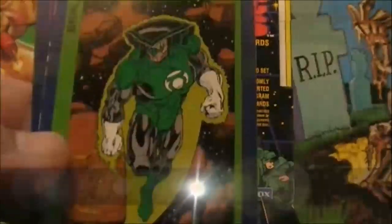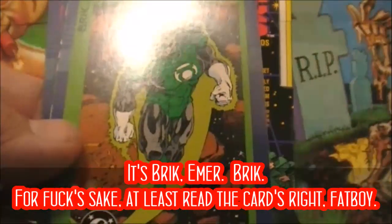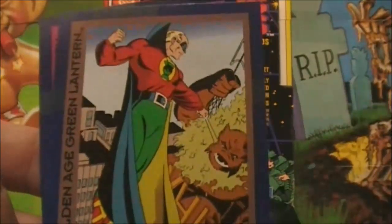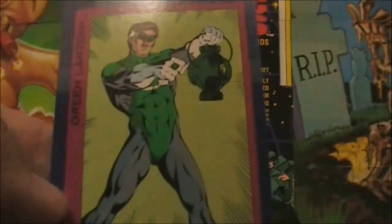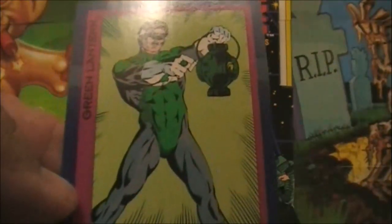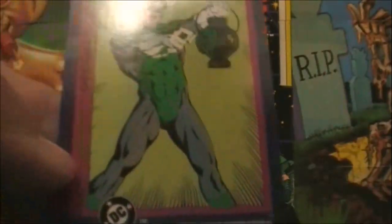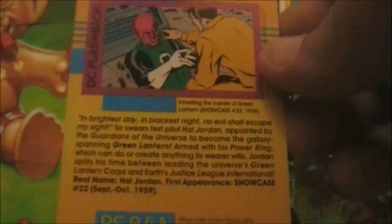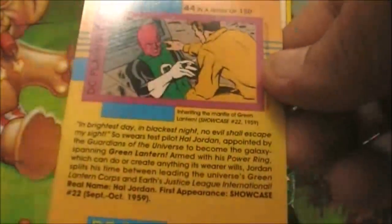We also have Burke, also of the Corps. I don't have a lot of memory of Burke. This looks to be part of like a three-card run specifically of the Corps — that is really freaking cool. Speaking of Green Lantern, here is the Justice Society Green Lantern — the Golden Age Green Lantern. That's awesome. And here's Hal Jordan from Justice League International. This is a very Green Lantern-centric pack. The back of the cards gives you a little bit of history on the character.